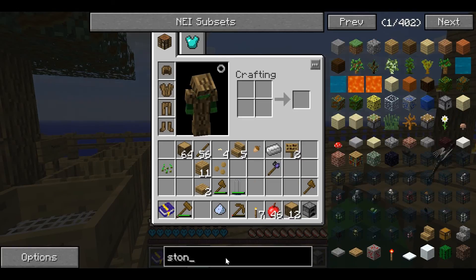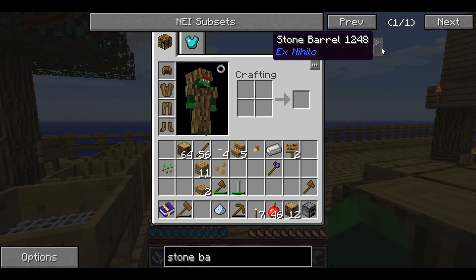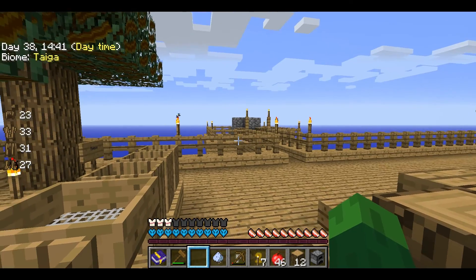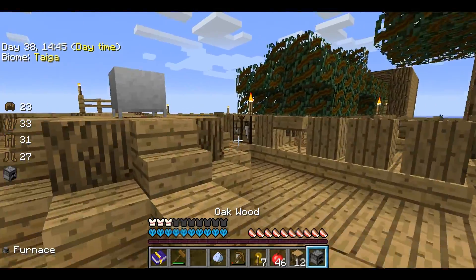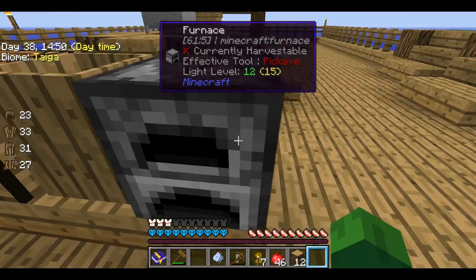Stone barrel. How do I make a stone barrel? It is stone and a stone slab. Six stone.